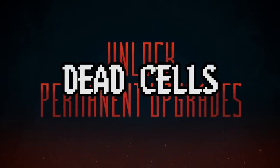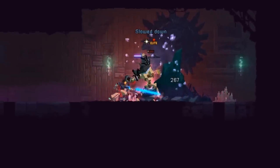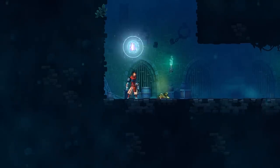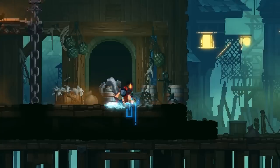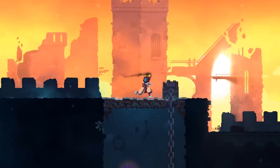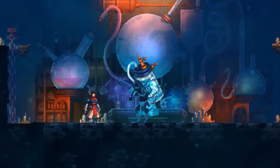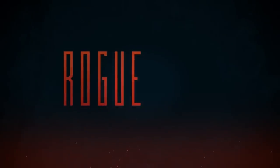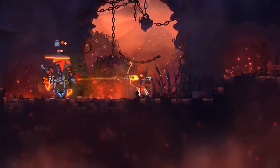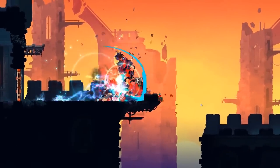Number four is Dead Cells — a roguelite Metroidvania action platformer where you explore a sprawling, ever-changing castle, fighting your way past its keepers in 2D souls-lite combat. No checkpoints — kill, die, learn, repeat. The Steam page says overwhelmingly positive reviews, and this is one of those early access games that just has a winning formula, executed correctly. It's a nice combination of everything I've been gushing about in this video, and apparently done to a winning degree.